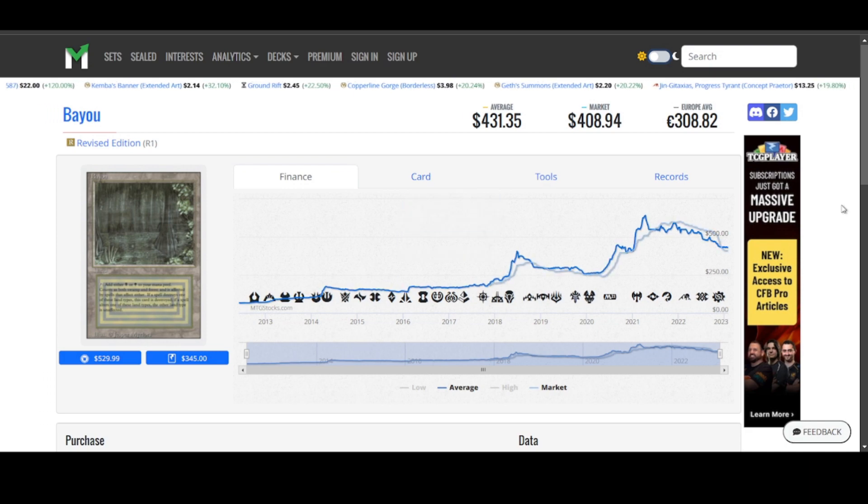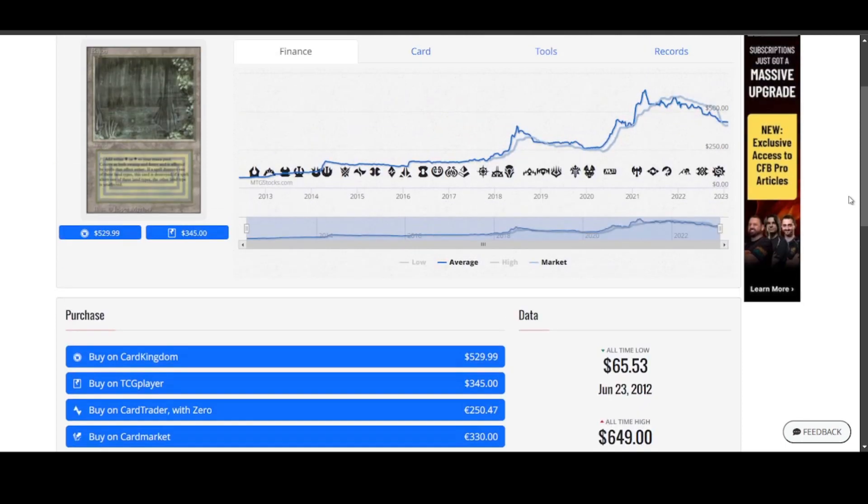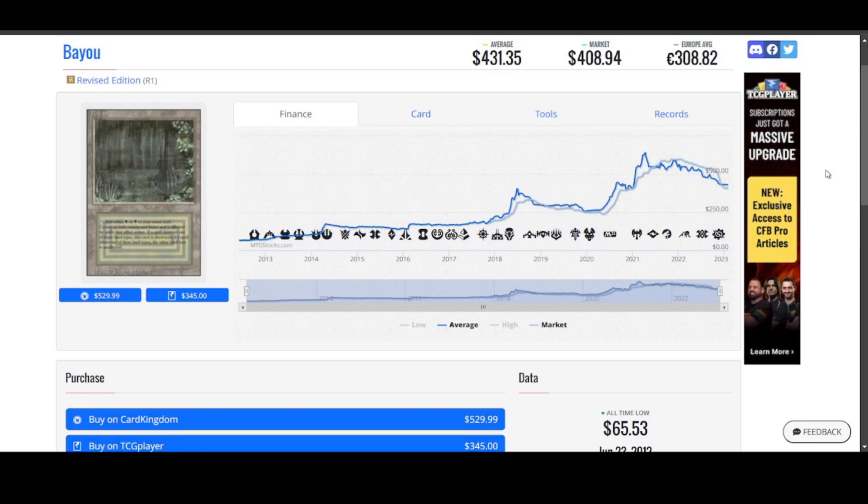Let's start off with some of the less interesting stuff: the Revised Edition dual lands. Why do I say less interesting? Because they're not driving the market, but we'll check the price action anyway.